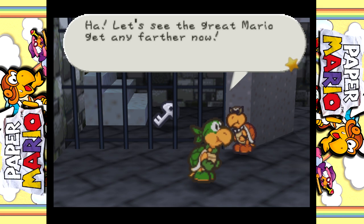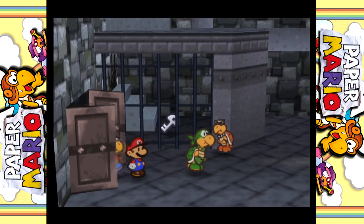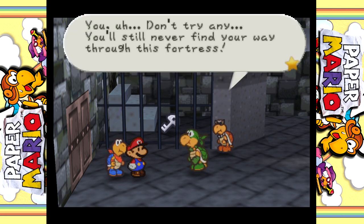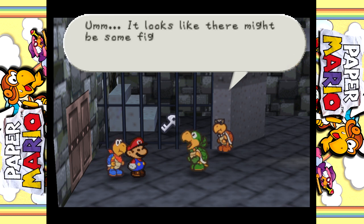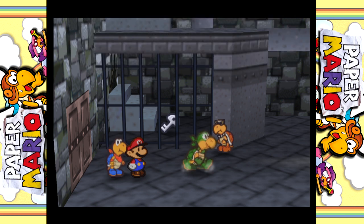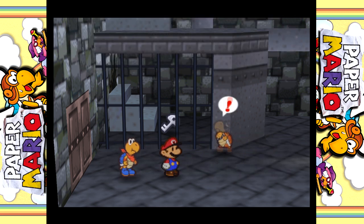The Koopa says: 'Let's see the great Mario get any further now.' Hello! You called? Eek, Mario! You don't try anything - you'll still never find your way through the fortress.' Looks like there might be some fighting here. How exciting! See ya! They are a bunch of scaredy cats.